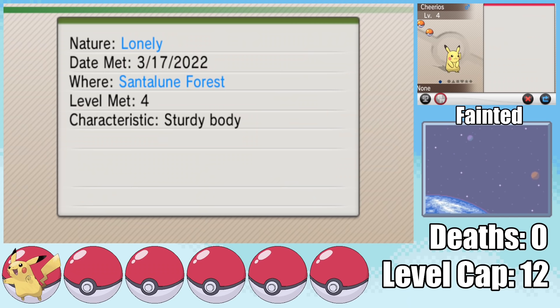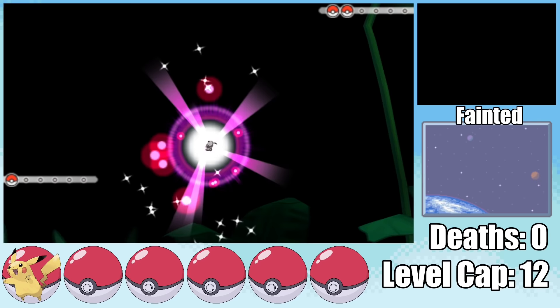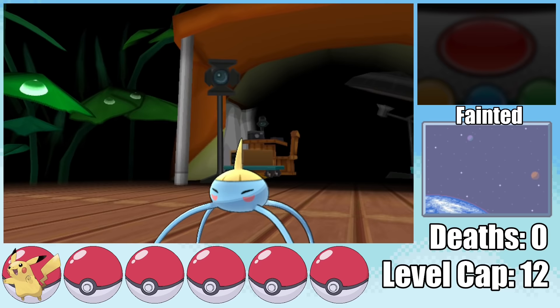After first getting as far away from Shauna as possible, I take on the first gym leader Viola and her bug types. Viola's first Pokemon is a Surskit, which is perfect for Cheerios since we're super effective using Thundershock, which does about half damage. Surskit goes for a completely useless Water Sport, followed up by a Quick Attack which triggers our Static ability, but we just take it out with another Thundershock.